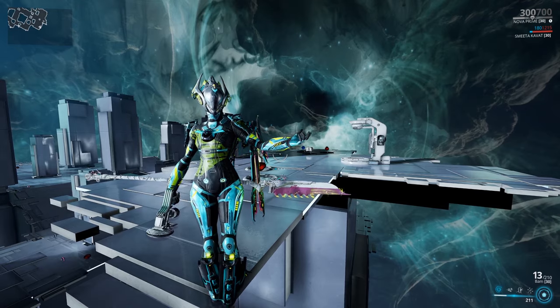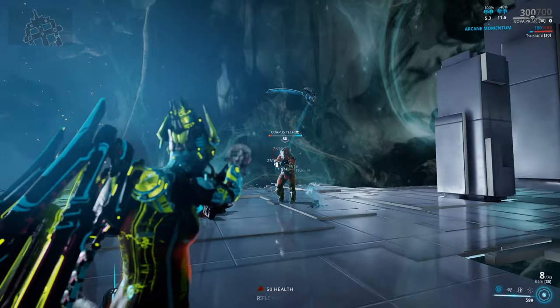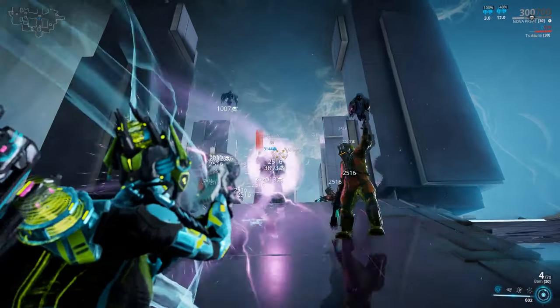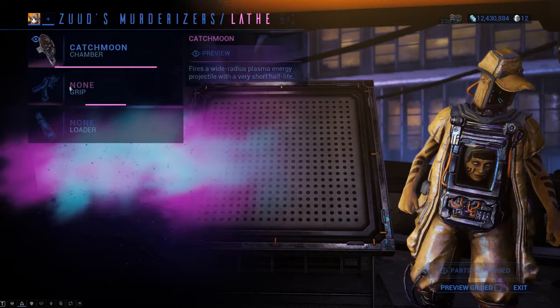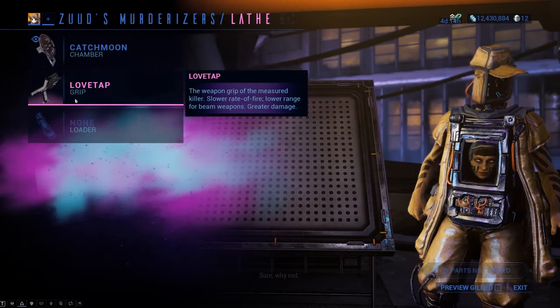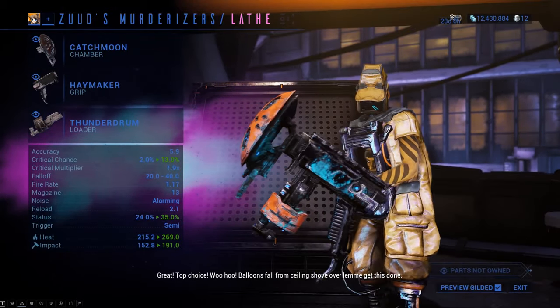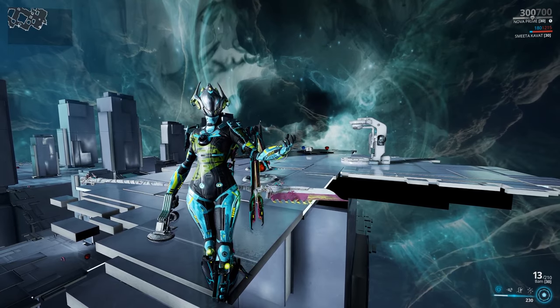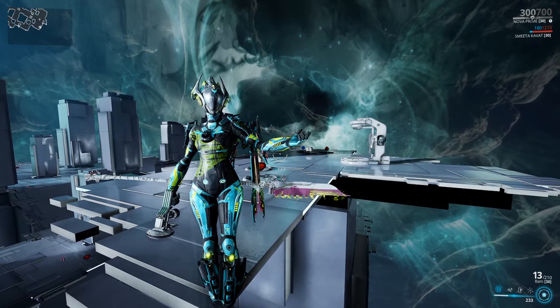Buckle up cause we're starting with number three. This is my Catchmoon kit gun, based heavily on status and damage with minimal crit. This is the gun I run strict gas and electricity on for taking care of those pesky Corpus. The chamber is Catchmoon, my loader is Thunderdrum, and the grip is Love Tap. Alternatively you could use the Haymaker. The build could certainly be improved upon with Primed Heated Charge, but I don't have it. You could use Frostbite in place of Jolt if you wanted cold, but this is what I came up with.